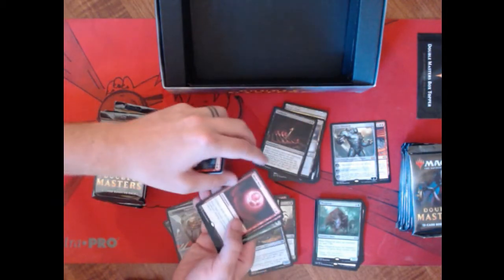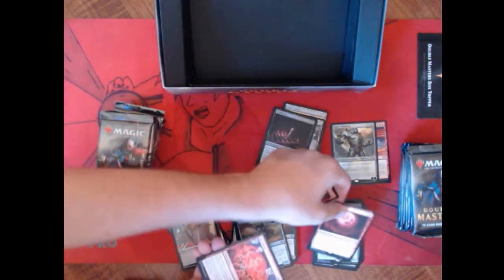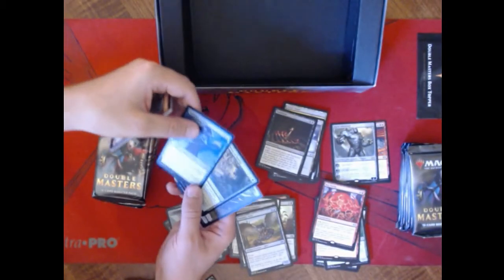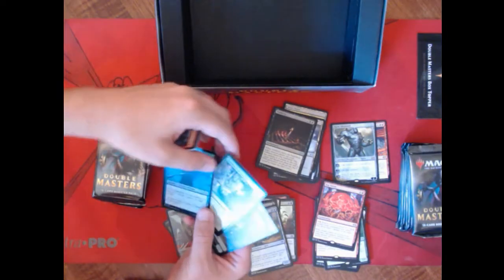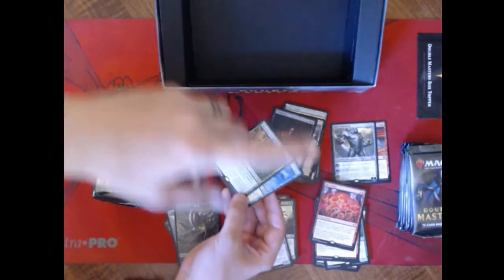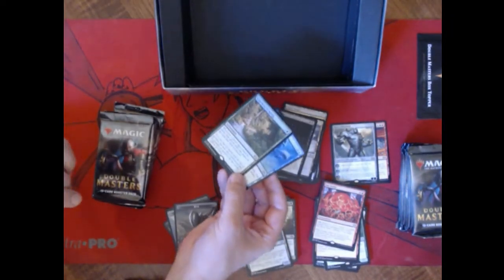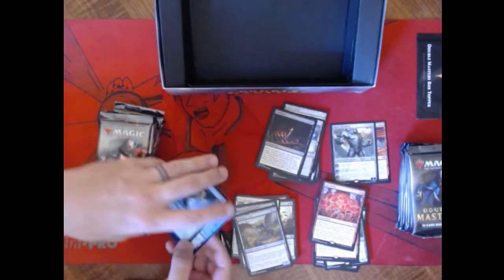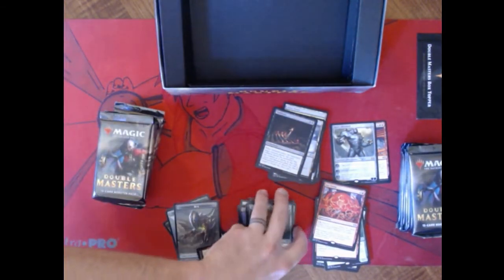Blood Moon — another great rare. And Ion Storm. I almost want to set that Blood Moon aside — we are getting crazy good luck on our rares. And there's a foil rare: Heartbeat of Spring. The set symbol's like the little arch thing for the original Heartbeat of Spring. I've never seen that in foil either. I love seeing some of these older cards. I think we're at our halfway point.